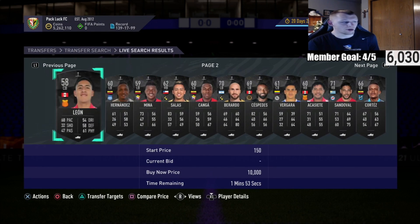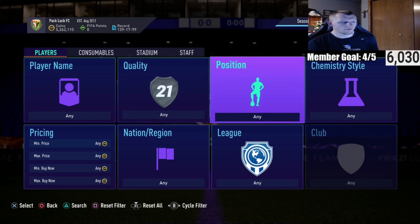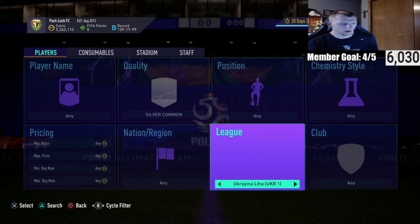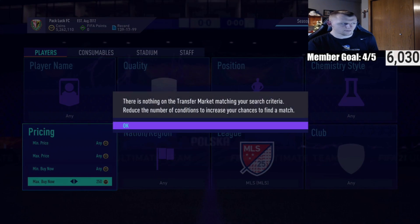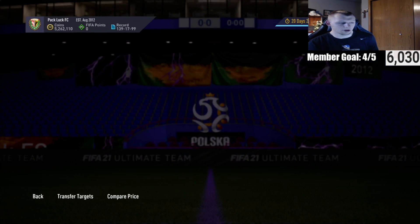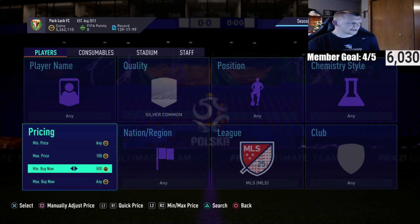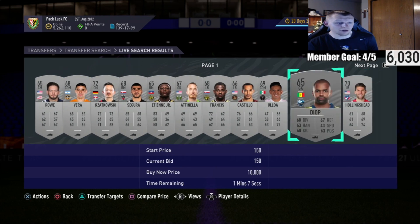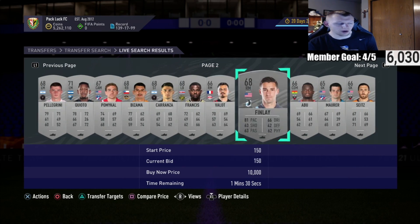It really depends what FutBin solutions these cards are in and what's hot at the moment. The same thing is true for silvers in the MLS. If we look at MLS players, the buy now for silvers is around 250 to 300 coins for the most part. It's starting to go up a bit because these are out in packs and people want to do the league SBCs. We'll do the same thing - max price 150, but this time minimum buy now around 400 just to save a few more coins, and try to place 150 bids.